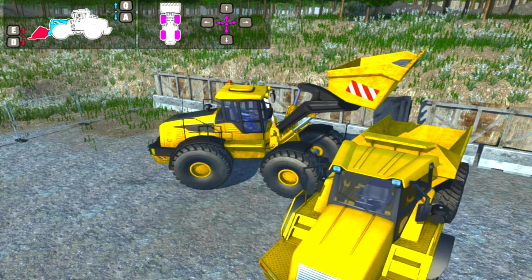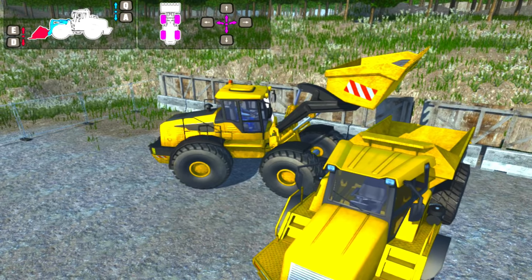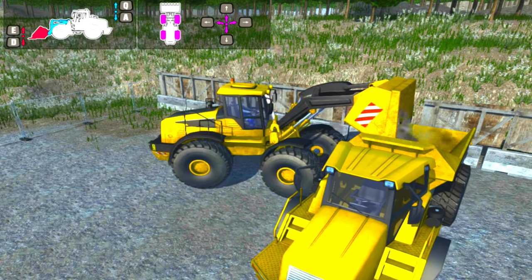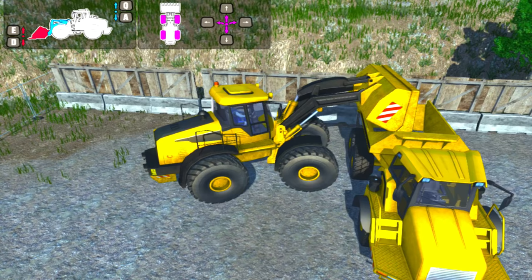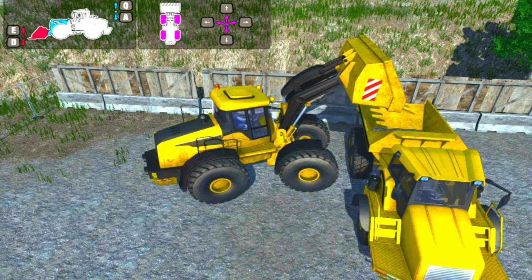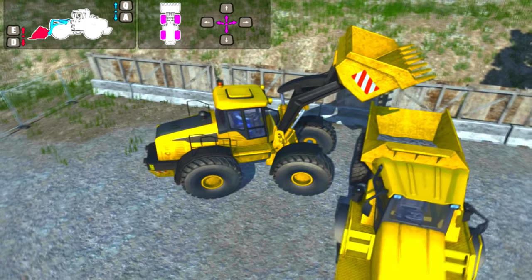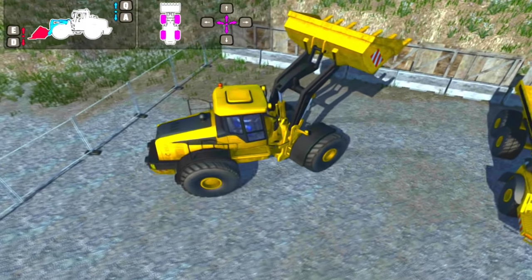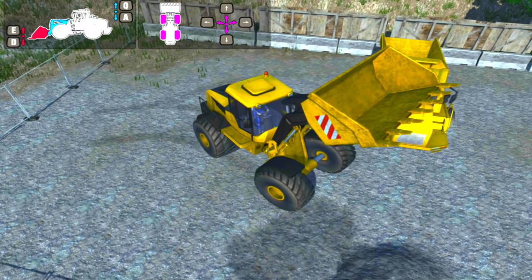What do we need to do, Jack? We have to dump our load. I think we should press D to dump. Press D, Jack. There it goes. Look at that, kids! And one more load. Can you lift that scoop back up? Press E. It's way up in the air. Now let's put it down when we drive. Driving back. Put the scoop down — you want to use the excavator instead?